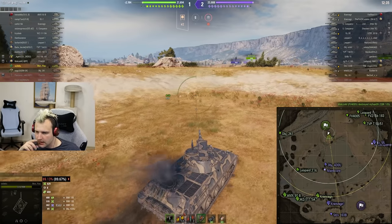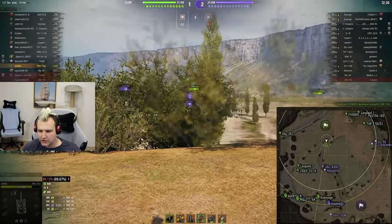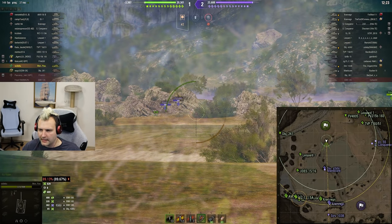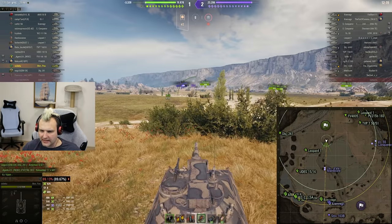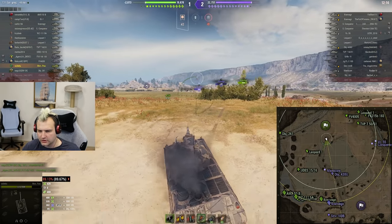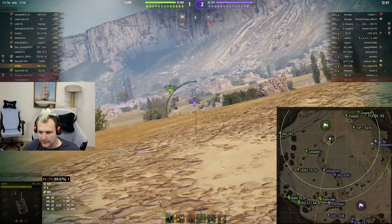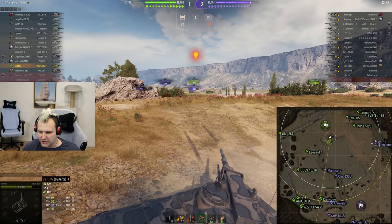Anyways, let's see what we can do. I really want to punish this 430U and the Manticore — that's what I'm working for. Luckily, I want to believe Manticore will think about peeking. Okay, the 430U is running away — that's not what we're looking for. I thought we were going to get some free damage there but unfortunately not. Manticore, how are you doing?